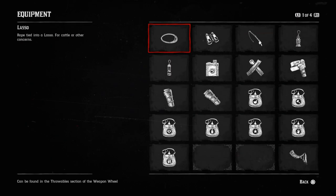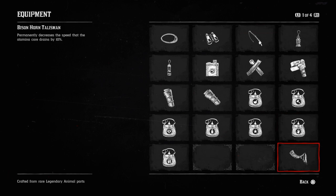The inventory has been updated, you can go ahead and check that out if you want. Hold the Options button if you're on PlayStation, and it's down in the bottom right corner.